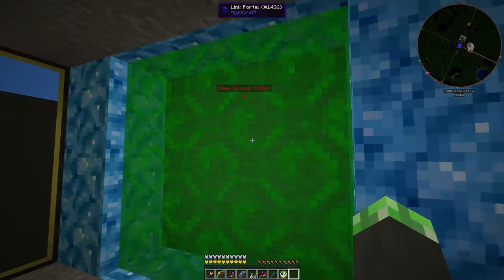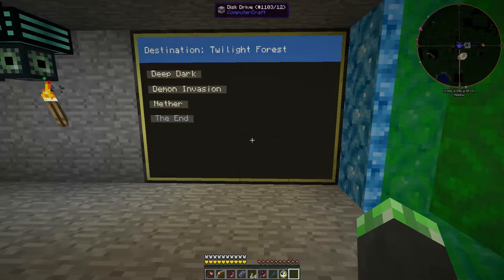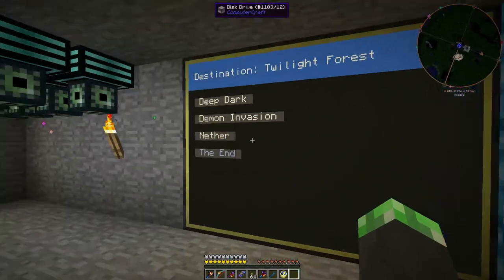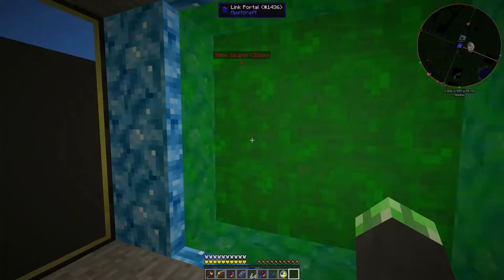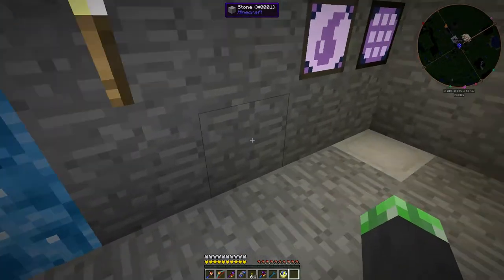After a while the book will come out. I think the program is designed so that way you can see where you're going, and if you want to switch it you can just right-click it. I wish there was an automatic ejection after like five seconds, because that's what the old program did.